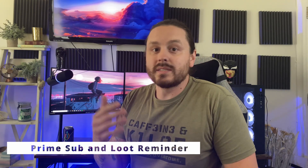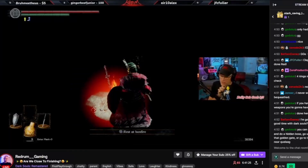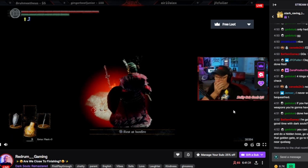The next one, coming in at slot number two, is the Prime Sub and Loot Reminder. This is just a simple little crown that goes on the side of your stream, and when people have a prime sub available to them but have forgotten about it, it will show up and remind them that they could use it on you. This is a great reminder — just in case people want to sub to you and don't necessarily have the money, sometimes they'll have a prime sub laying around. Definitely highly recommend it.